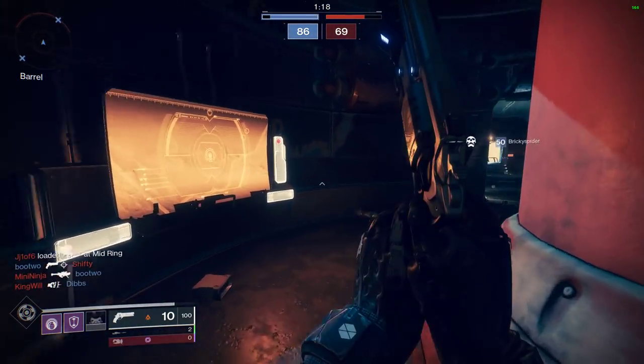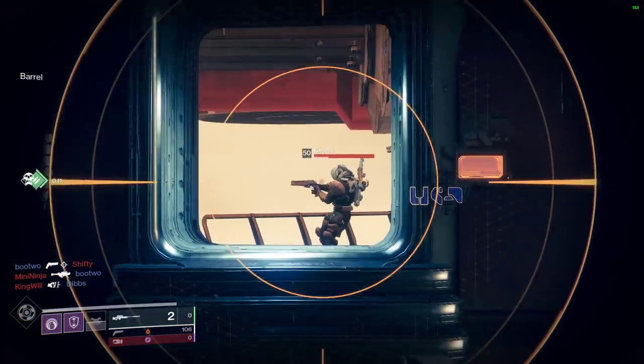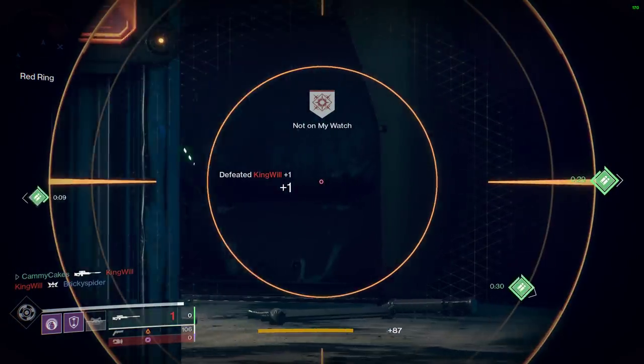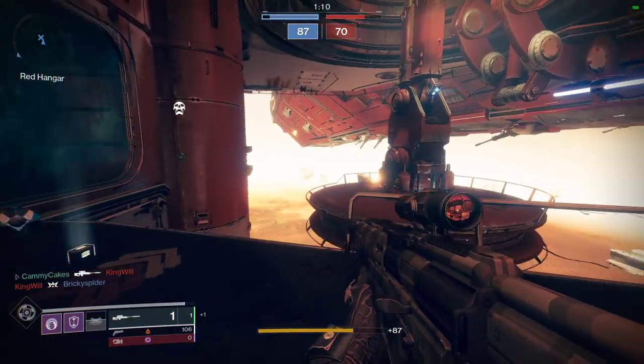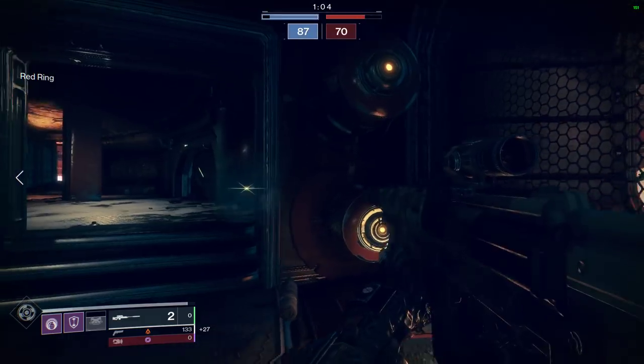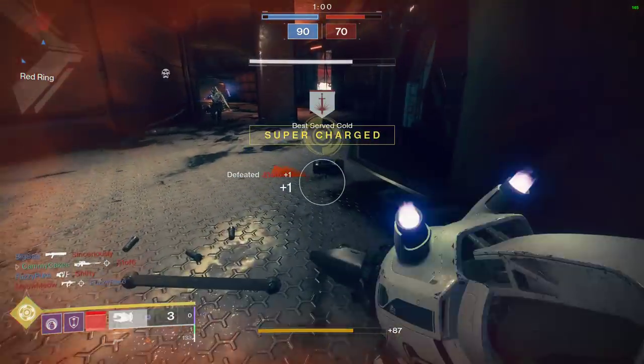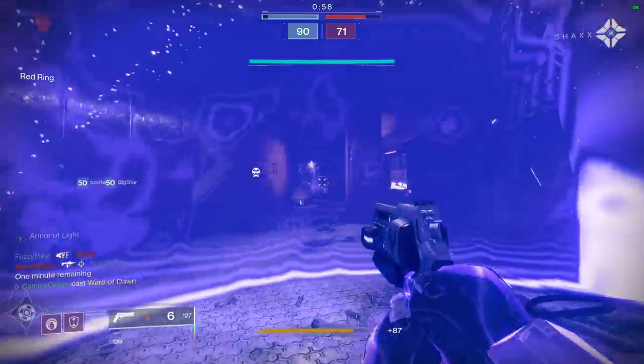Pay attention to what he has there in the bottom left — he has either a Sleeper Simulant or a Queensbreaker's Bow, some sort of linear fusion. I can see them through this glass, that's good. He has his back to me, but I know there's another person to my right — and that's the Sleeper Simulant. See ya. Thanks for the tractor cannon, thanks for the bubble. Please come into my bubble.